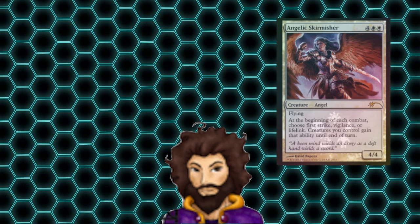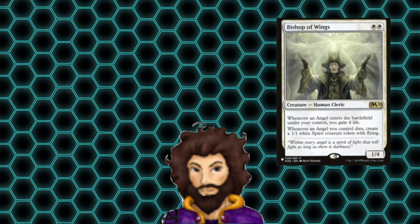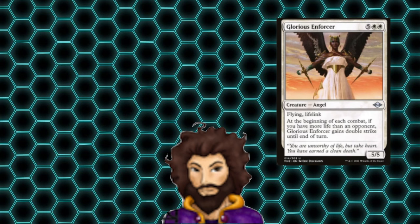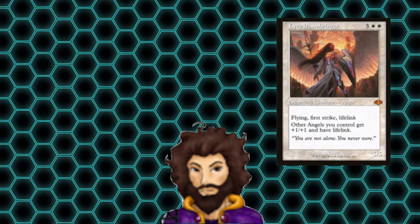Angelic Skirmisher can give all of our creatures lifelink, or one of two other abilities each combat, making it nice and versatile. Archangel of Thune has lifelink and allows us to beef up all of our creatures with plus one plus one counters each time we gain life. Bishop of Wings lets us gain four life each time an angel ETBs. War's Glorious Enforcer has double strike as long as we have more life than an opponent. Gold Knight Redeemer gains us two life for each other creature we control when it ETBs. Lyra Dawnbringer pumps up all of our angels and passes out lifelink to boot.